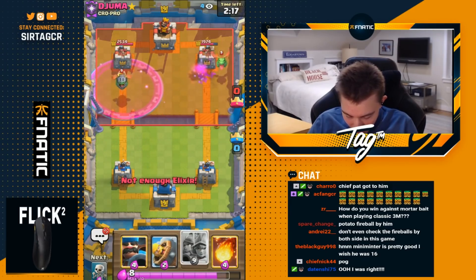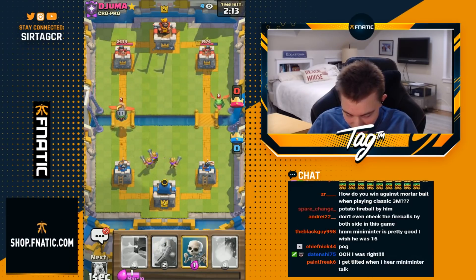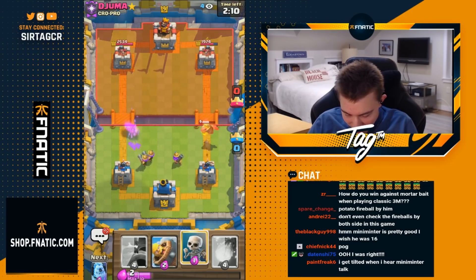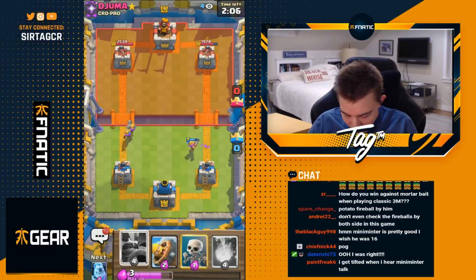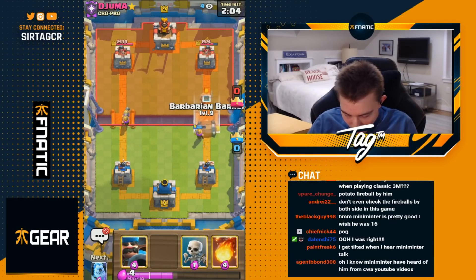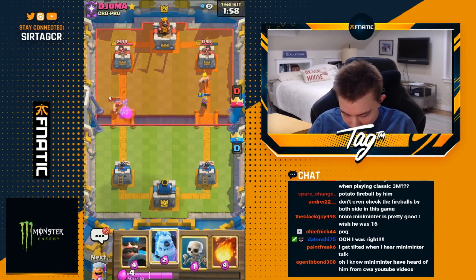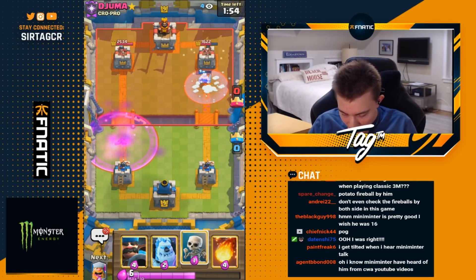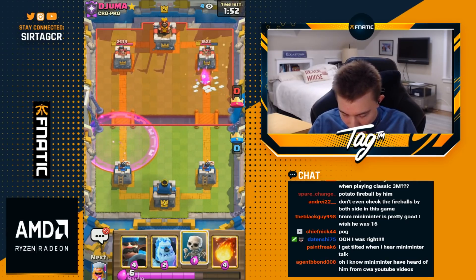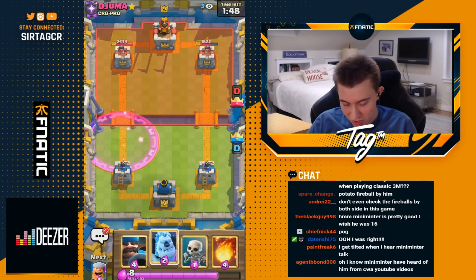I really want to end up going in for 3 Musketeers. I want to go for two towards Inferno Dragon to DPS it down as soon as possible. I could end up going in for a Barbarian Barrel in front of the Musketeer — he might try to tank for this, and if he does, the Barbarian Barrel is gonna be tanking for us. We're getting more chip, forcing him to freeze. I actually didn't get the Barbarian Barrel down in time, but I still baited out the freeze because he thought I did. Feels really good.